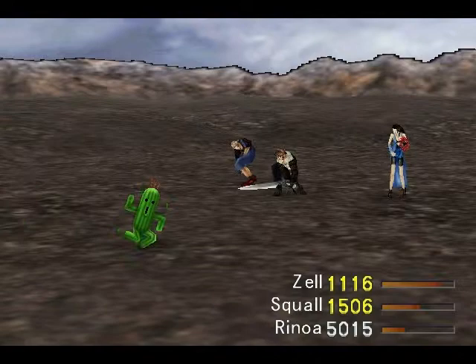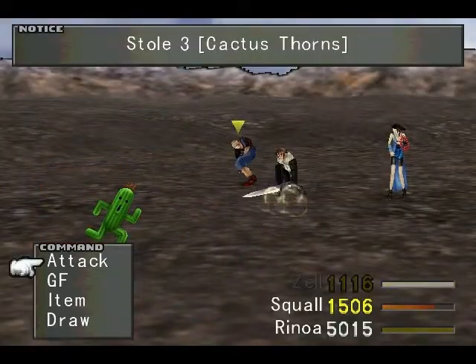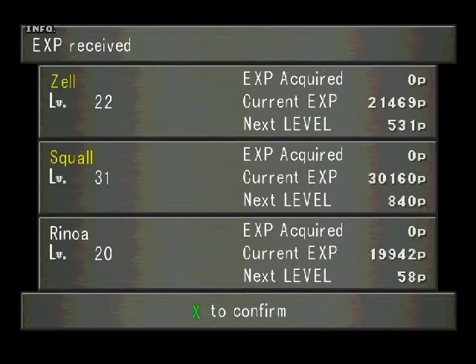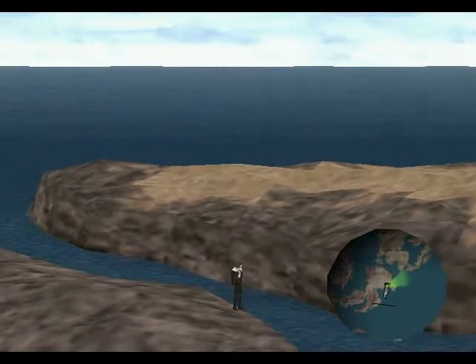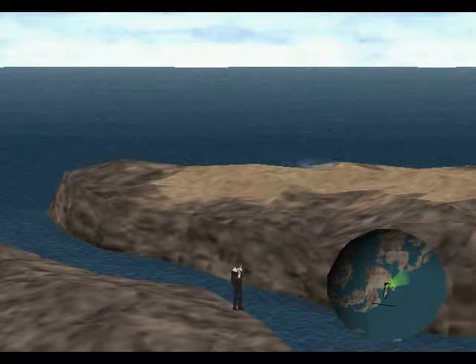Now, these guys are tricky - they run away, and they have insane evasiveness. Lots of characters have huge trouble hitting them. But I believe it's Diablos that has the ability - look at that, 20 AP from him. That has the ability to junction hit. So you're going to want to junction a character with that, and then that character will be able to hit the Cactuars all the time. We get 20 AP from these little guys per Cactuar, and you get very little experience so your characters don't level, which is awesome. In this game we don't really want our characters to level very much, so you can do that to your heart's content and get a ton of AP - which is totally what I did.